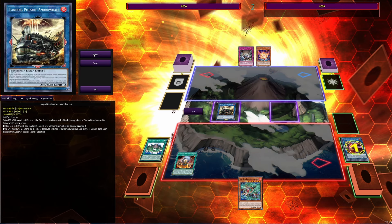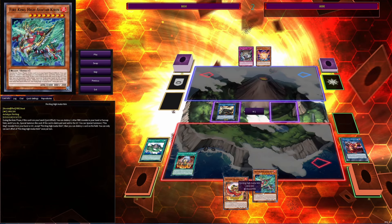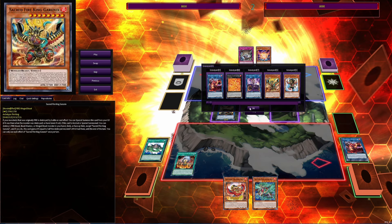During the standby phase we'll add Ponix and Kirin — the Kirin is added off of Barang from the deck.